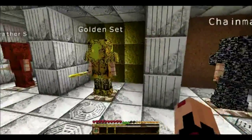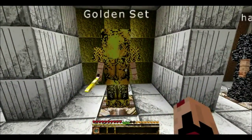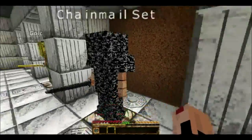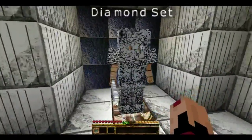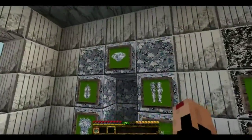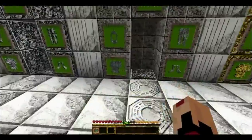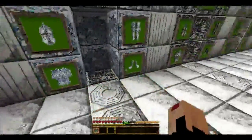Leather armor kind of looks like rust, and I really do not like how the armors are done on this one. There was a lot to be desired. This is supposed to be chain mail but I don't know — I only see bedrock stuff there. Iron looks okay, and diamond looks a little clear, almost like crystal. I was hoping the armor would look like the pictures, but it doesn't and it looks really bad. They definitely could have done it better.